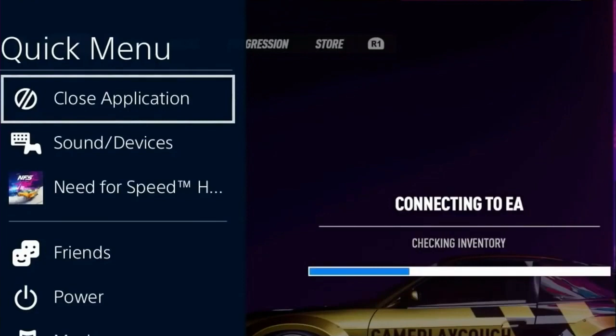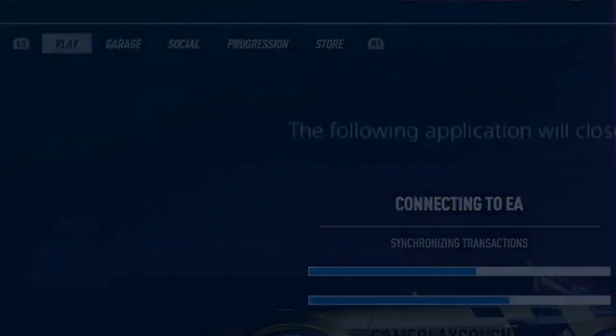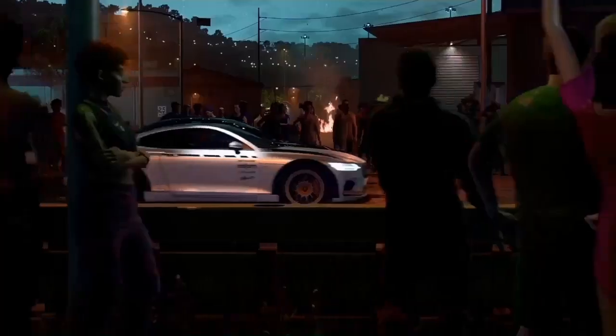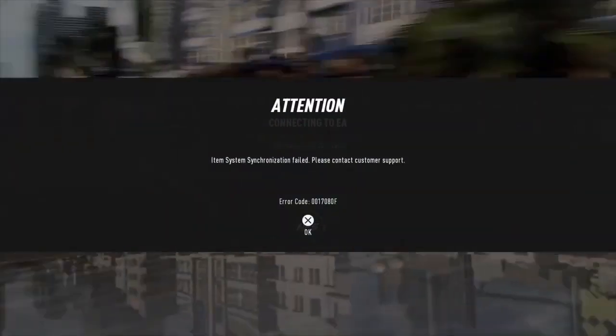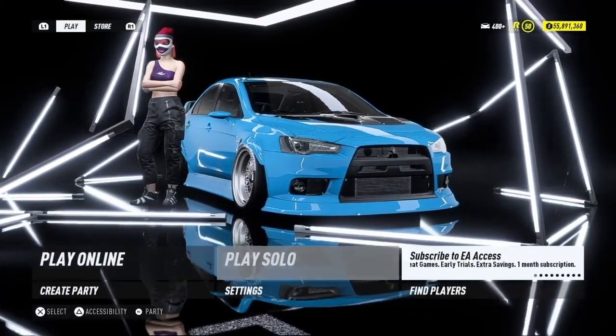Once you load up the game, you should get an error message. At this point we should be connected to the internet, because normally when you close the game and reload it you're already connected. The game froze there a little bit — and there you go, I got the error: 'Item System Synchronized Fail — Press X.'